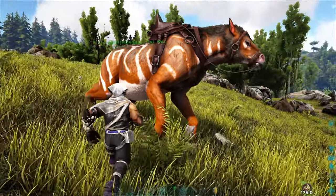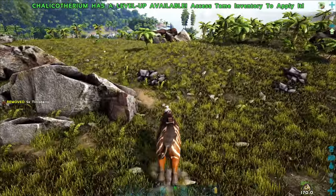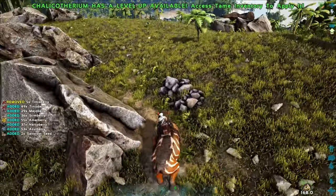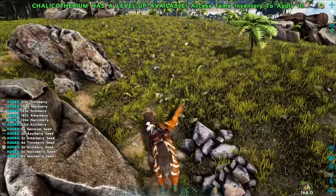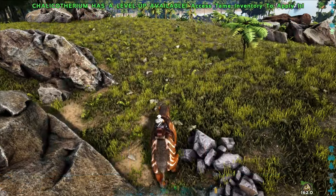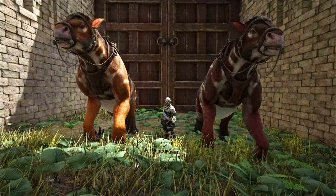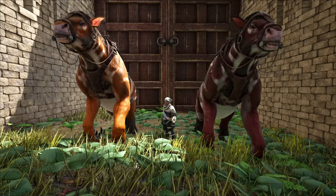They can be parked at a base and set on turret mode. They will hurl boulders at wild tames and rival survivors in PvP. They are a nice low-level alternative for sieging a rival base, though in a recent patch update on mobile, they were no longer able to damage stone structures, making them a lot less useful in PvP.